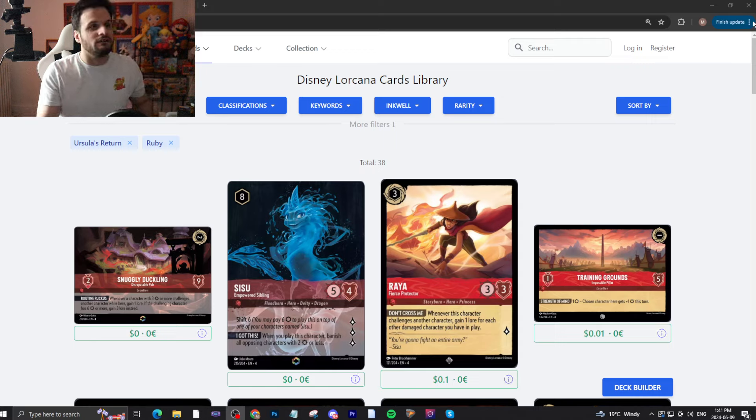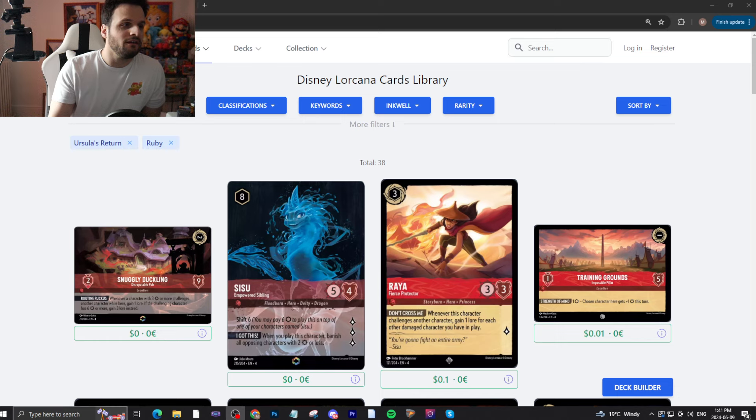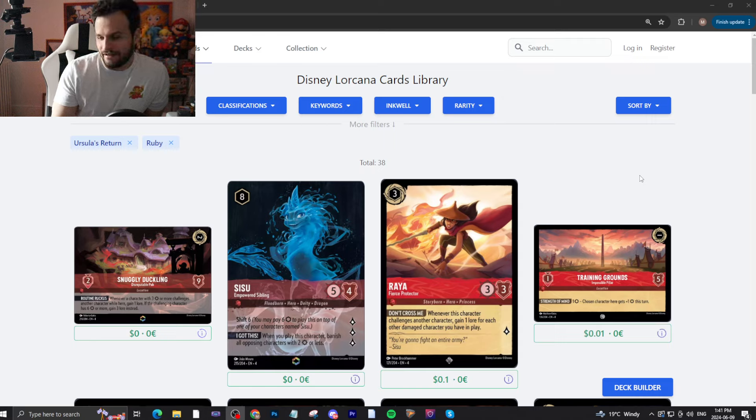We've got the Snuggly Duckling, a Disreputable Pub. Whenever a character with three attack or more challenges a character while here, gain a lore. If the challenging character has six attack or more, gain three lore instead. It's really not that bad — it's a two-lore, two-move, nine-toughness location that's going to probably get you some lore, or force your opponent to use removal that's not challenge-based. It's an okay card.